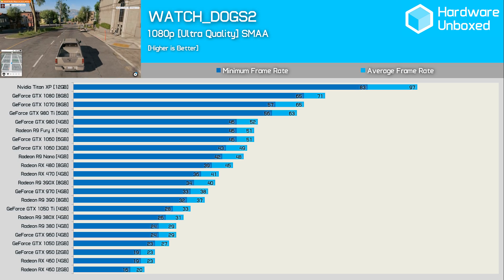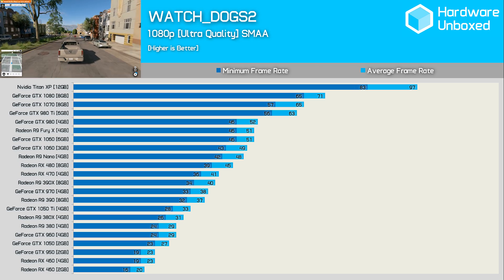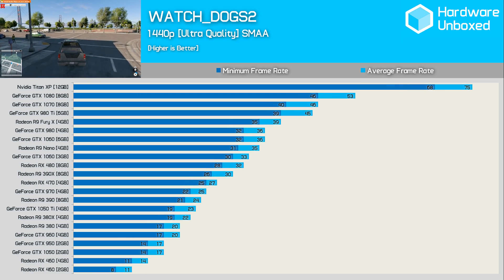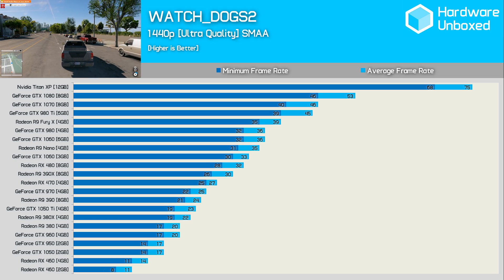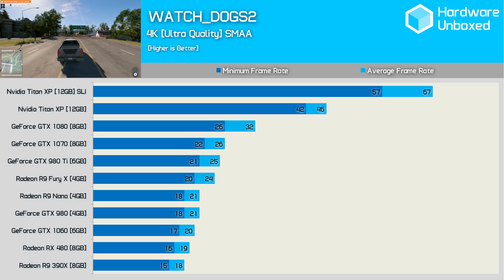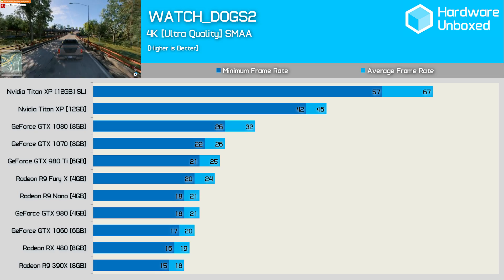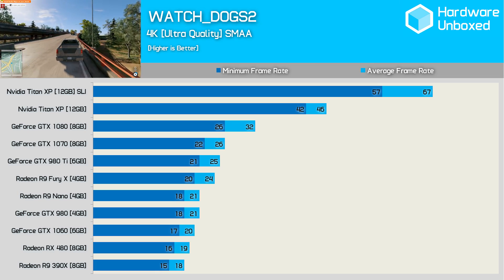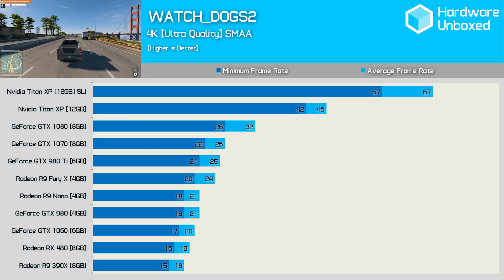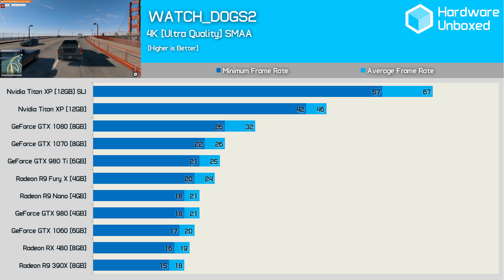Here we have all the previous and current generation GPUs thrown together in one big mosh pit of results. The 1080p performance looks more like what we've come to expect from these various GPUs at 1440p in most games. Now for all the 1440p results — hit pause here if you want to have a good look at all the results. You probably don't need to see the 4K results again, but briefly here they are. Please note the only reason I threw in Titan XP SLI results was because I used this setup for measuring high-end CPU performance. From what I have seen, Crossfire does scale well in this title, so there is that.